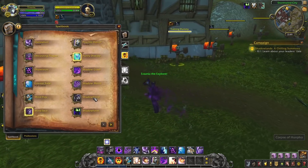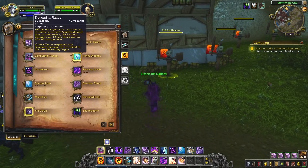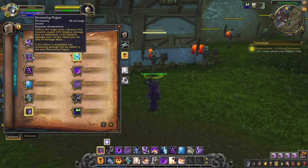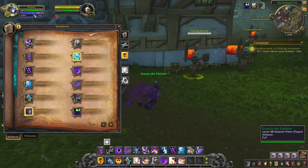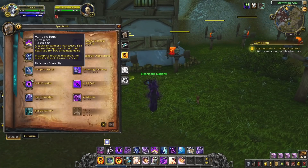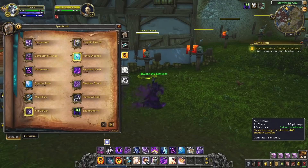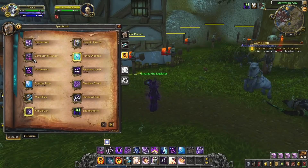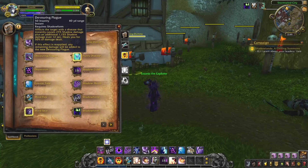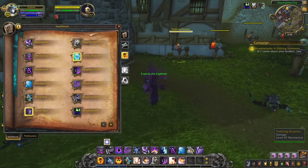Shadow Priest essentially has their dots — Vampiric Touch and Devouring Plague. Devouring Plague is sort of limited in how much they can put it out, due to the fact that it costs Insanity. Insanity is generated through your dots, Mind Flays, and Mind Blast — pretty much all your damage abilities generate Insanity. When you are at maximum Insanity, you can put two Devouring Plagues out on two different targets, and it costs 50 Insanity to do a Devouring Plague.